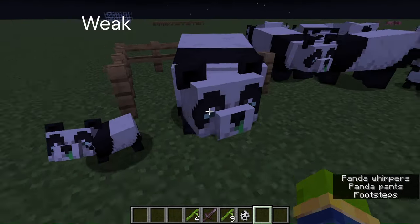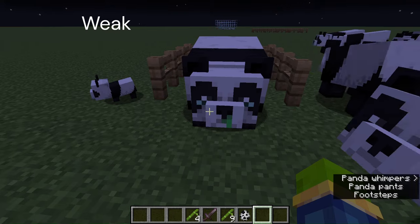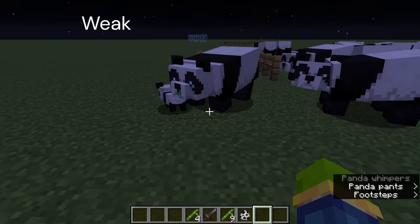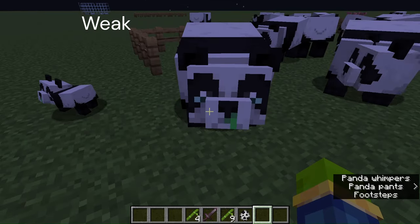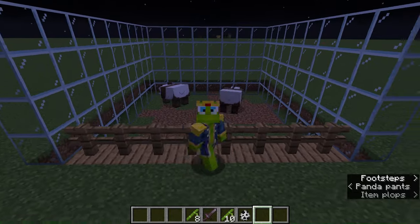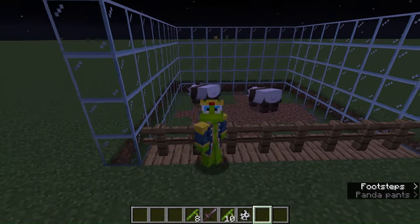The next panda is the weak panda. You can see they've got a snotty nose and their eyes look quite sad. They sneeze a lot more often than normal pandas, and they have half the health of normal pandas. Thanks for watching, guys — hopefully you can breed your own pandas and get the rarest one of them all. Thank you!